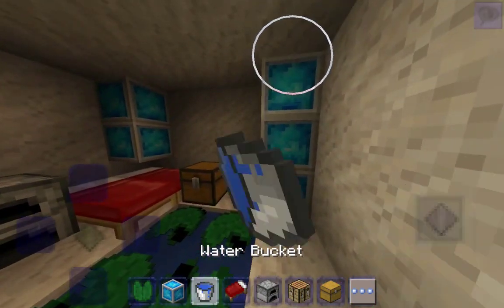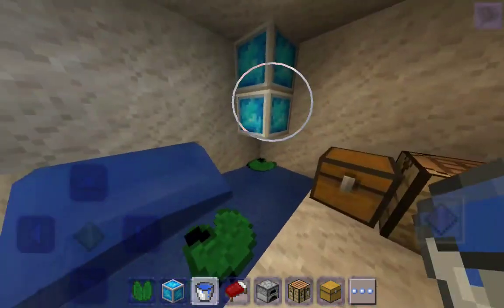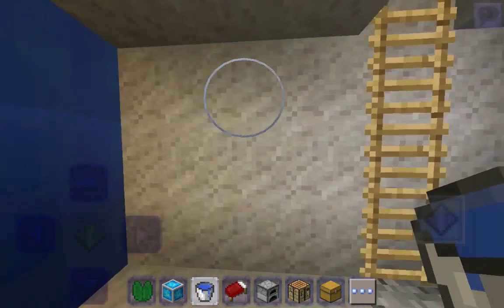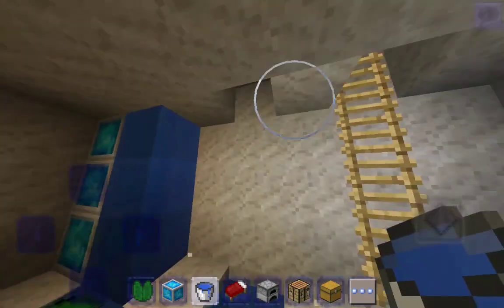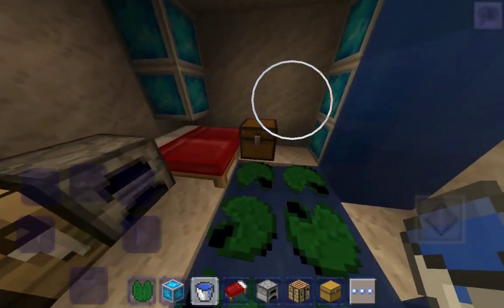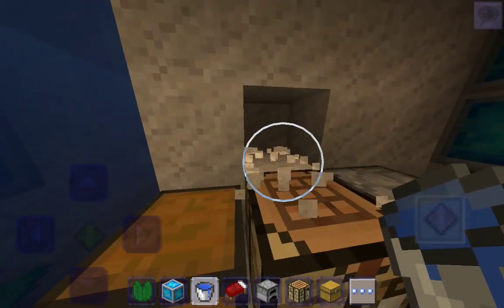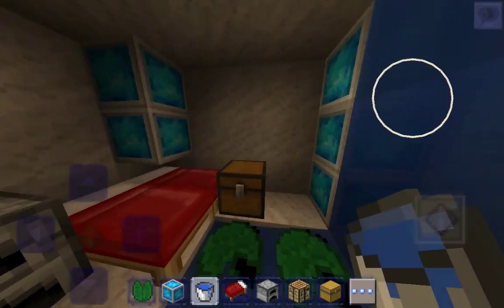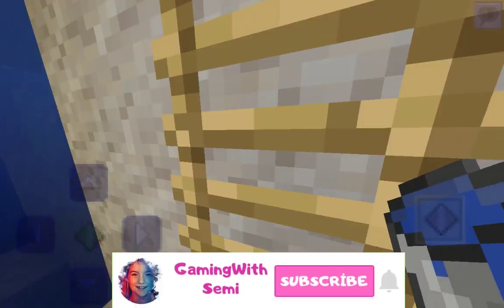I'm going to do this. Oh my God, it looks so cool! This is officially my favorite thing in the world because I love to make little waterfalls somewhere — it just makes it so extra. Oh my God, I love this so much. Alright guys, I'm going to be ending there. Those were the three ways.